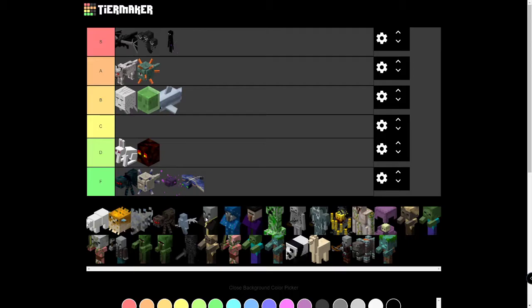Phantoms — F tier. Super annoying. They spawn if you don't sleep, and no one really wants to travel all the way back to their house to sleep. Then you have to carry a bed on you to get away from them, and once you kill them they just spawn again. They don't even have any useful drops. I mean, obviously you can repair Elytra with them, but you can only do that so many times before it gets super expensive — and you could just use any XP grinder on your Mending Elytra to get it back to full durability.